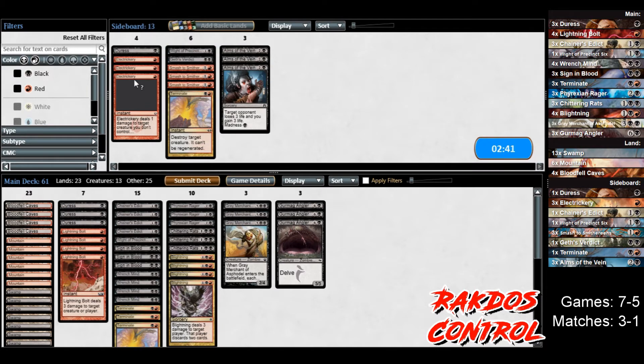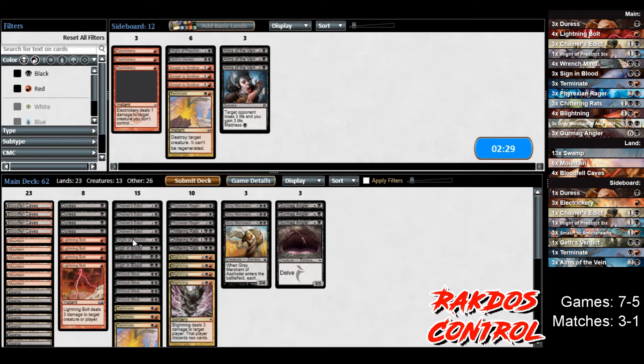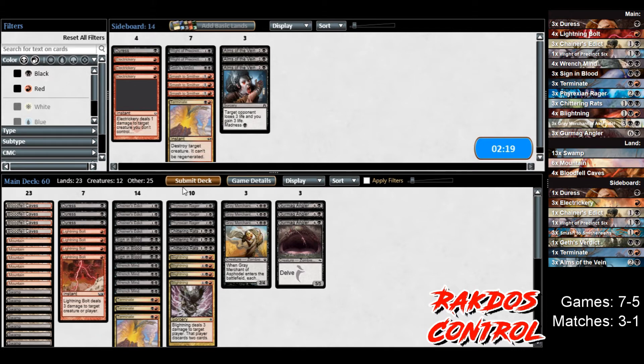Let's bring in Chainer's Addict and maybe Duress — I'm willing to trade Duresses for counterspells. What don't we want? The white card is kind of so-so, so we can take that out. Actually, I don't want to take anything else out — maybe we don't need the Duress. We'll take the Duress back out. Let's try this, we'll see how this goes.